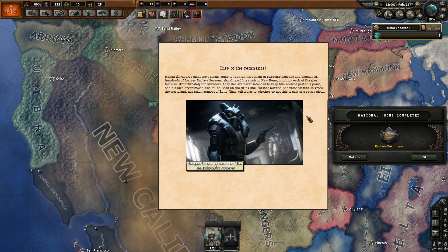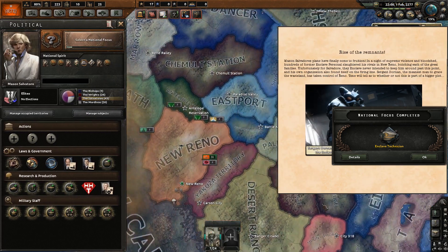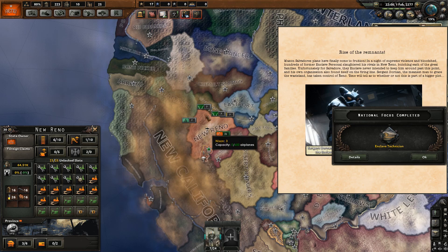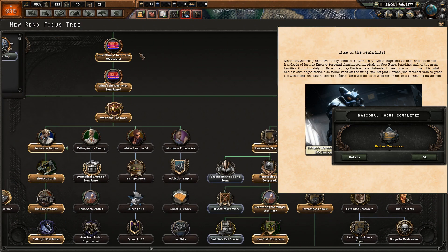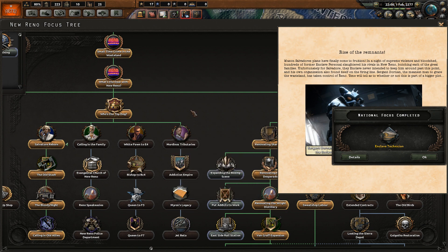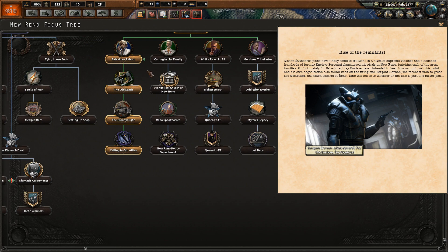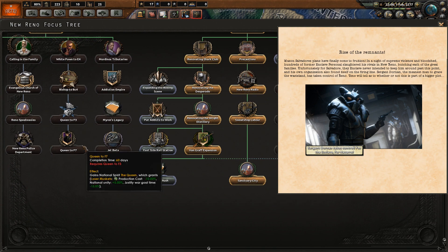As you can see, we just got this event. How did we get this event? Well, you play as New Reno — this is the sort of city of criminals north of the NCR. And they're one of the few factions that have a focus tree. What you need to do to play as the Enclave, which happens after you get this event, is you need to take a lot of different focuses.